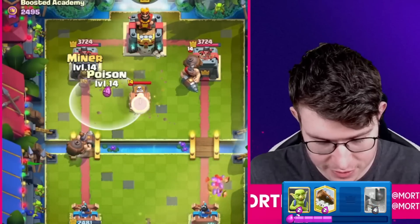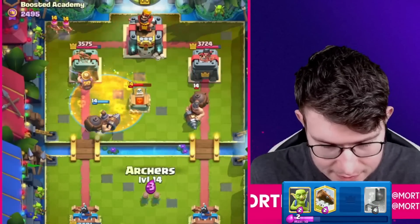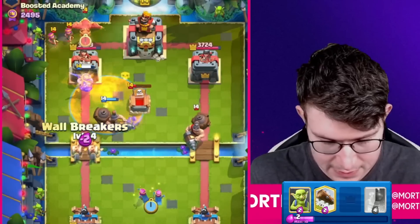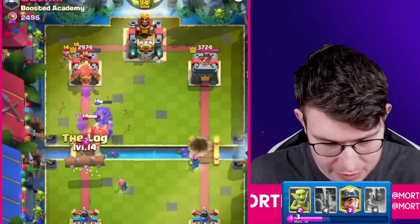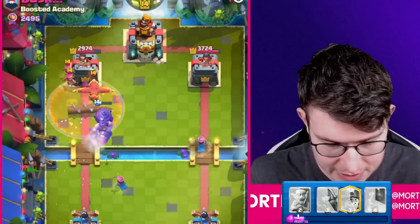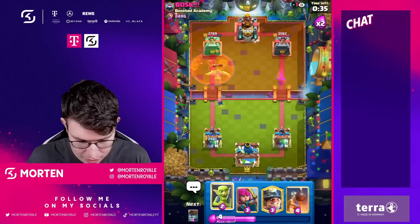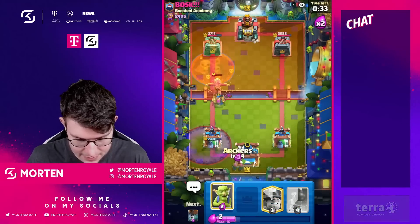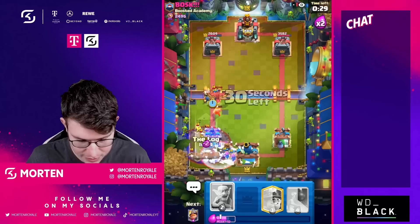Okay, Mighty Miner's coming down. I'm also going to use the ability — just knock it back. He doesn't really have too much against the Miner, so this should be really good. I'm going to go Miner-Poison here, honestly. The good thing is I have another Poison in hand, so nothing to worry about. Going for another Poison here, and the Archer will hopefully kill this Phoenix.